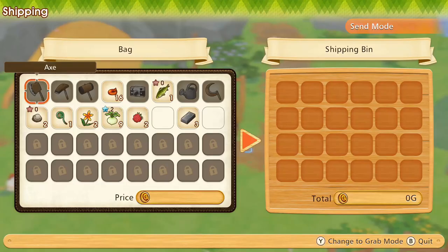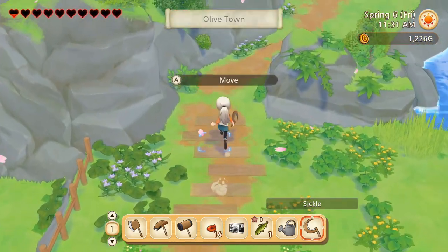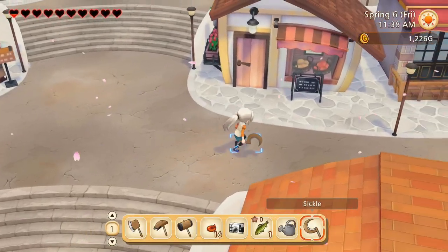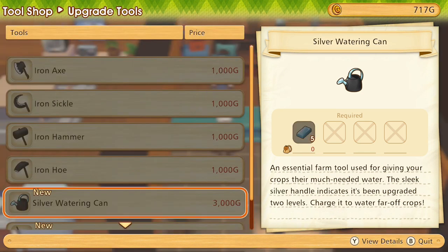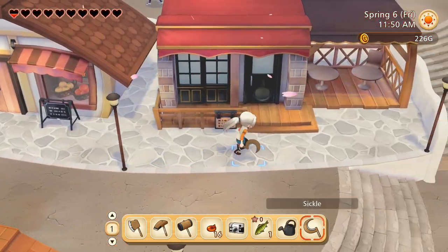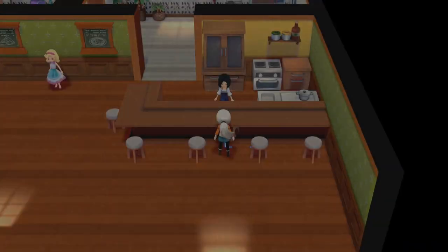I did some material gathering and now let's sell some stuff - of course the turnips. Let's give this flower to someone as a gift. I still need to figure out exactly how gifting works - do townspeople have favorite gifts? I brought enough materials to upgrade the watering can. Let's do it - and it's instant, no waiting! I love that, because in some farming simulators upgrading items takes one or two days, meaning you miss a day of watering. Anyone who plays Stardew knows that struggle.